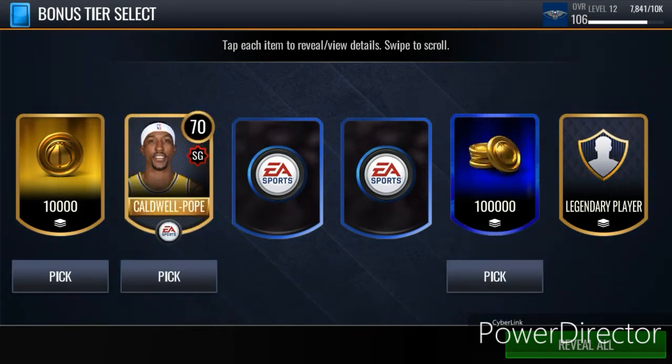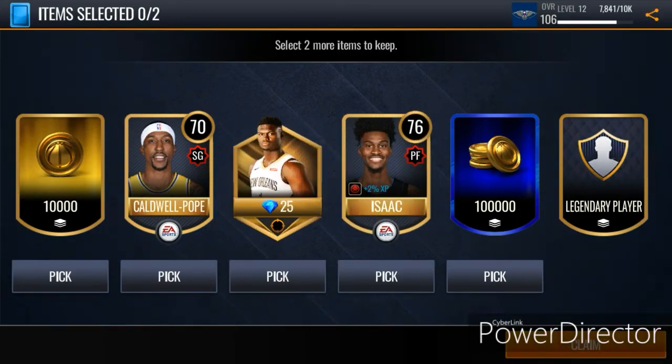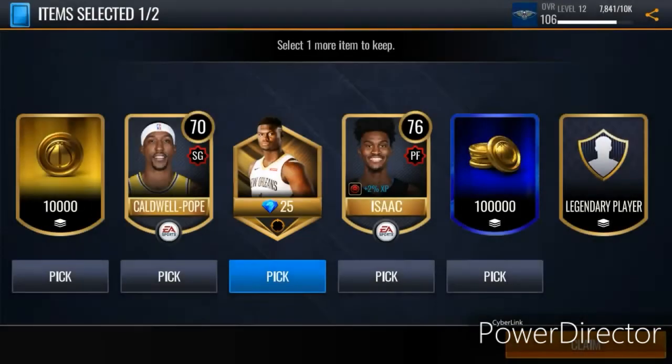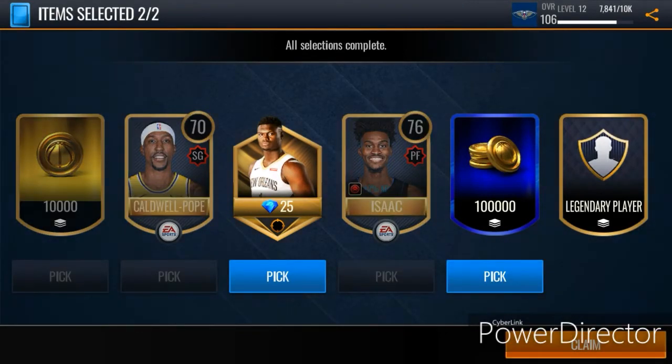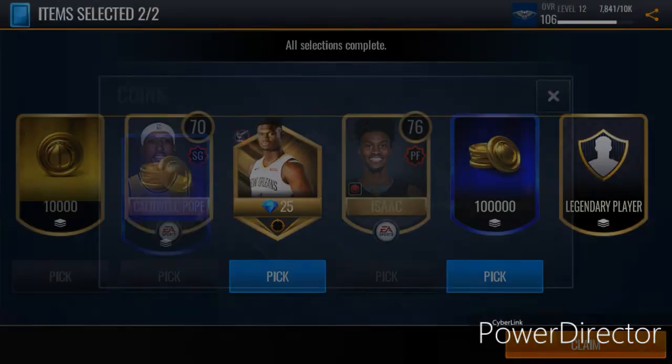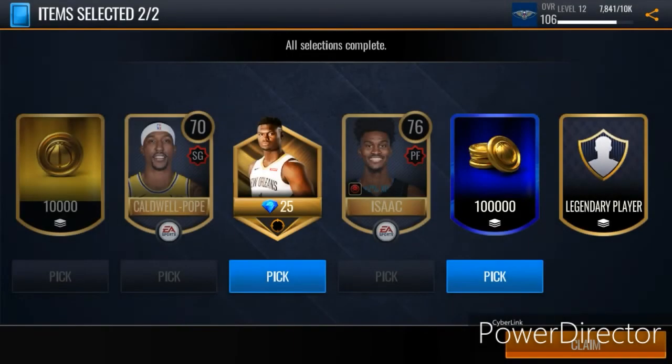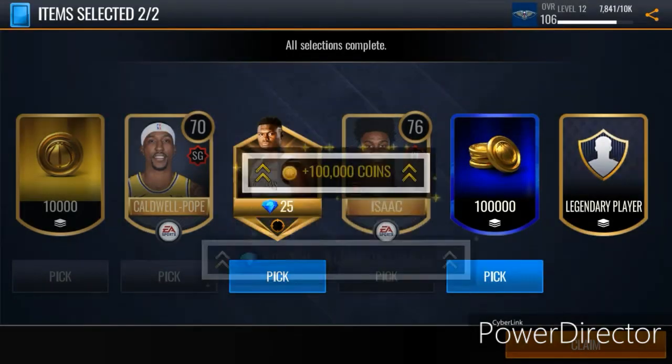So again: Caldwell Pope gold player, 10,000 gold coins, Jonathan Isaac gold player, and 100,000 coins. I actually have Zion Williamson on this account, so I'm going to pick the blue diamond shred thing to help train him. And I'm going to pick the 100,000 coins, even though I have like 12 million coins on this account as well. I don't need the gold players, so I picked those two.